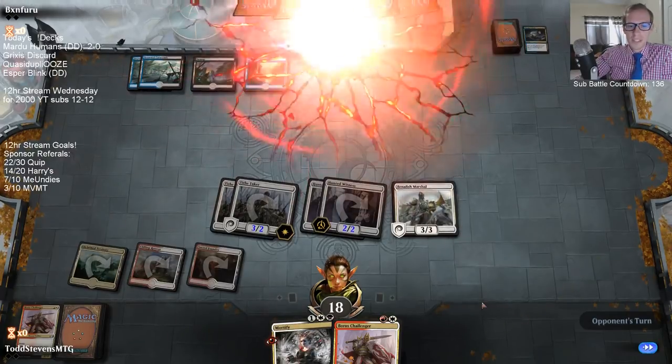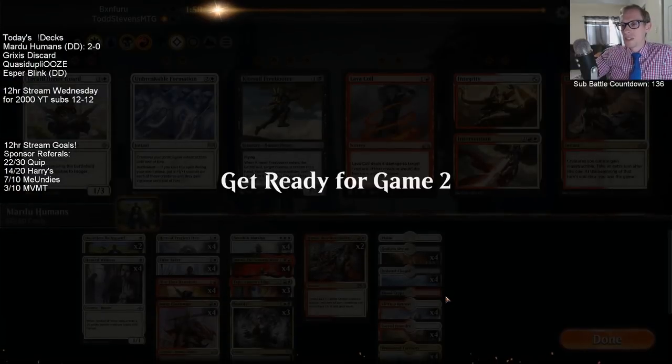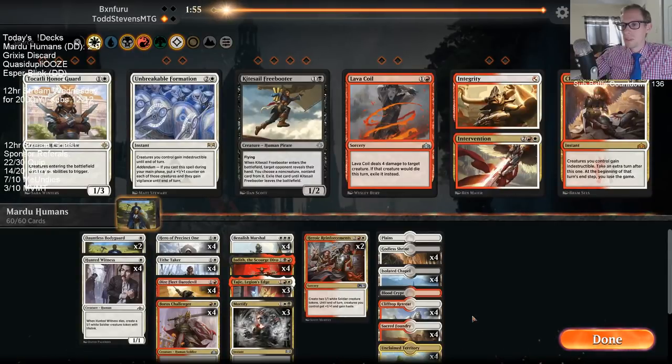The Biogenic Ooze deck is awesome — last time was so much fun, with some really crazy games. Like against Dragons, the opponent had about five dragons in play plus ultimated Sarkhan to put in a bunch more dragons and still couldn't handle the Biogenic Oozes.